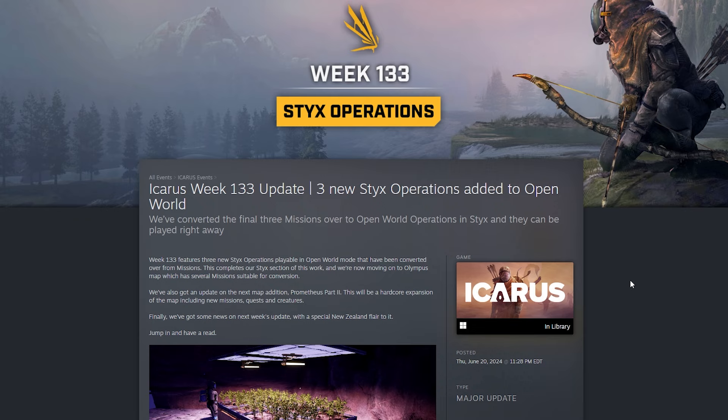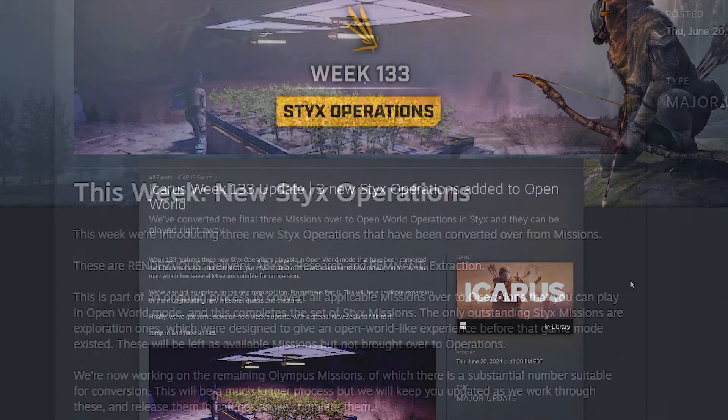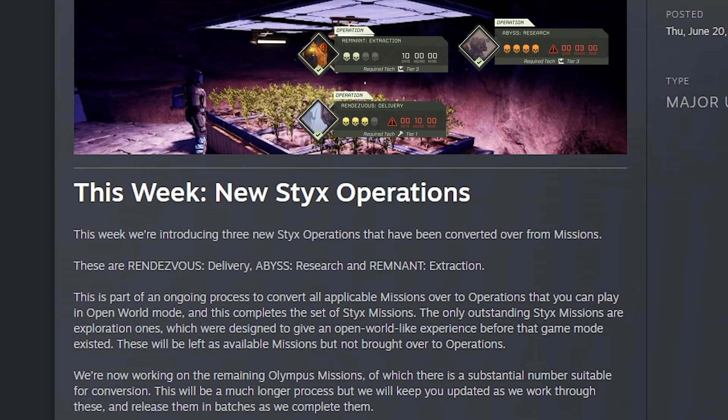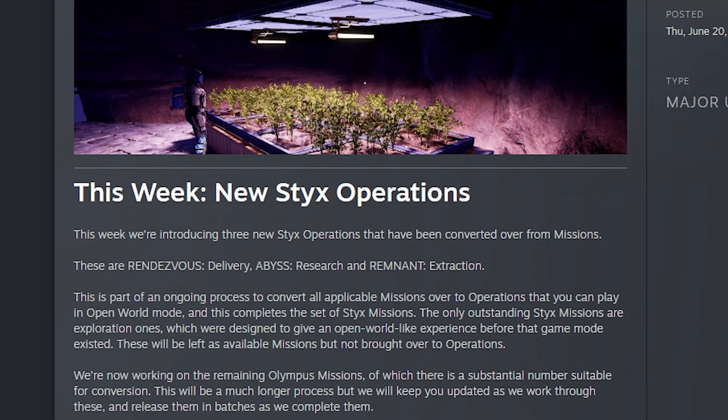Icarus Week 133 Styx Operations — three new Styx operations added to open world. This basically completes Styx, meaning all Styx missions are now operations except for the exploration ones. They also have an update on Prometheus Part 2, which is a new hardcore expansion of the map, including new missions, quests, and creatures. They get some news on next week's update with a special New Zealand flair to it. The three new operations are Rendezvous, Delivery, Abyss Research, and Remnant Extraction. They're also working on Olympus, trying to convert all missions over to operations in open world. The old exploration missions are still missions, just not available in open world. The conversion of Olympus missions is going to be a much longer process, so they'll keep us updated.